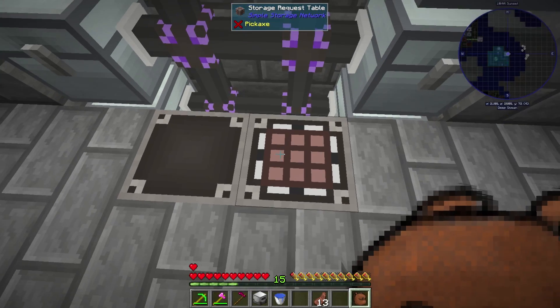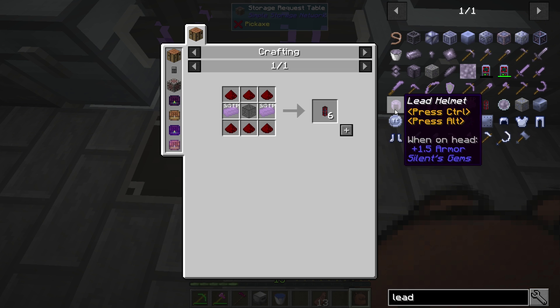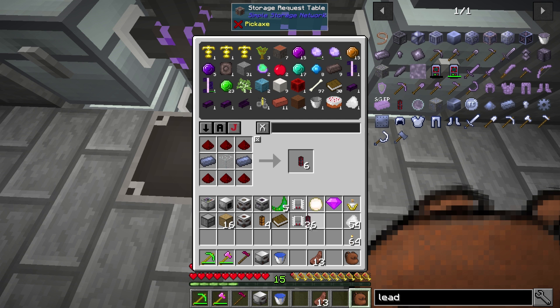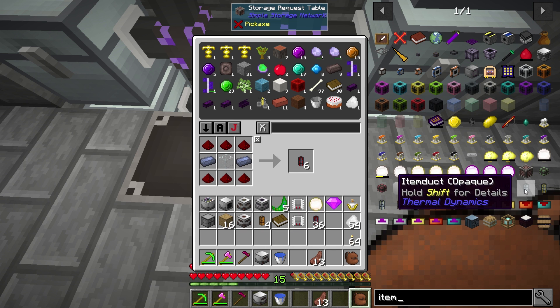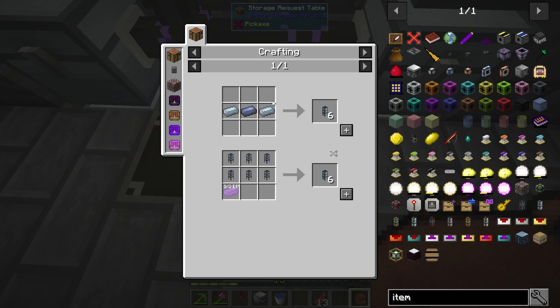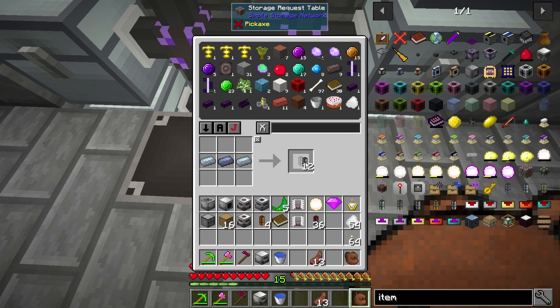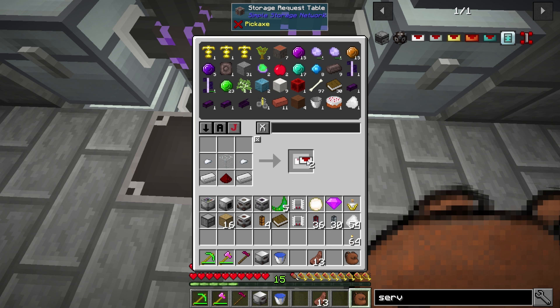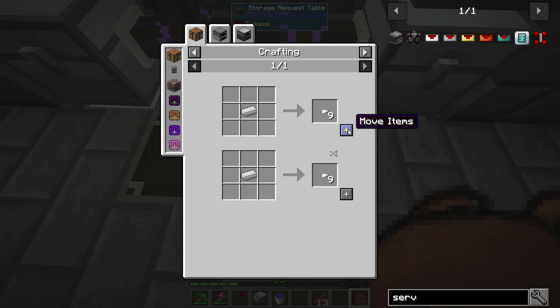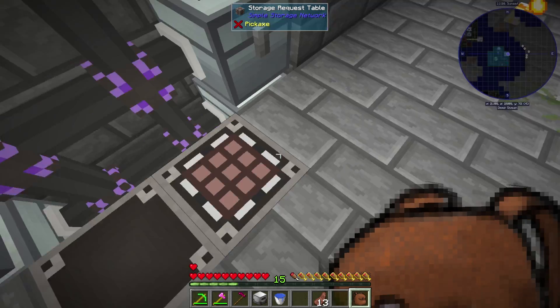We're gonna need some leadstone as well, so let's grab some of those. We'll need some item duct - I'll probably run with the regular ones because I don't want to have to make hardened glass right now. Let's make some servos too, that should be pretty much everything. Some nuggets - you never have enough nuggets. That should handle that, let's head over here and try setting this up.